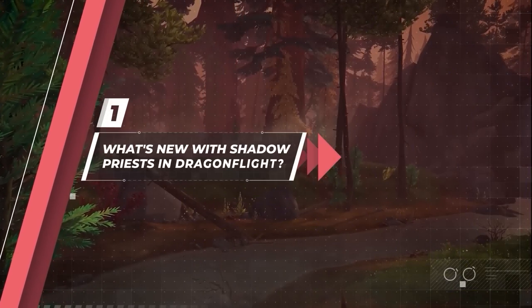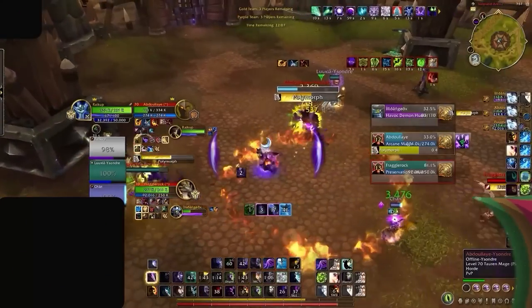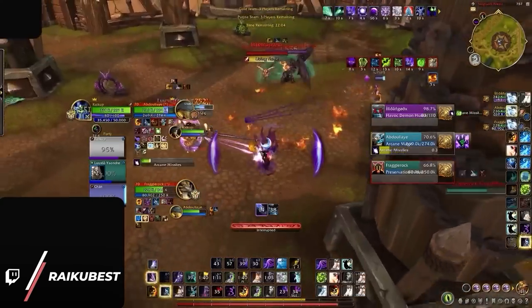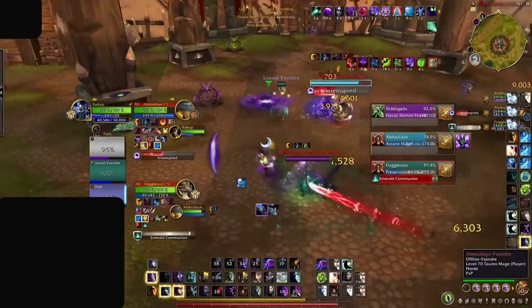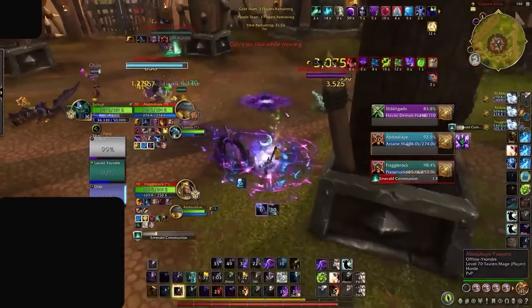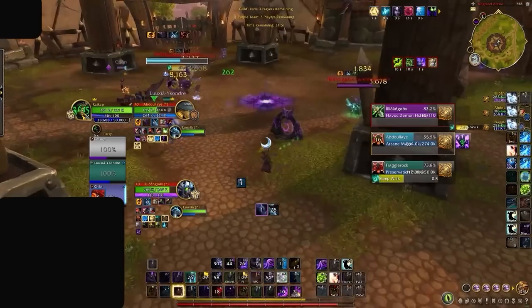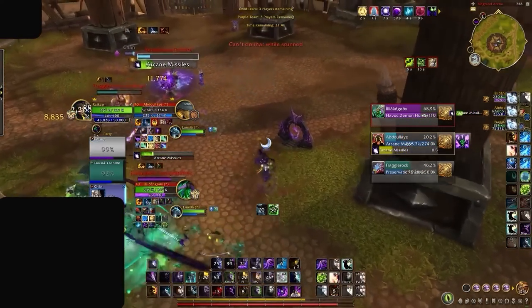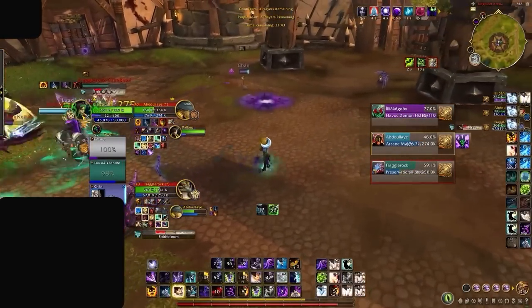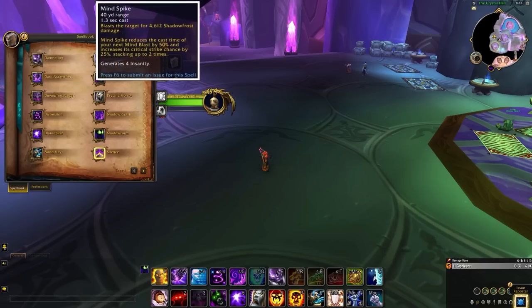Let's discuss how Shadow Priests are looking in Dragonflight, starting with what's new. Overall, Shadow has access to a very similar toolkit to what it had in Shadowlands, keeping all the same utility and flavor. Most of the changes come with how we now deal our damage. Previously, Shadow was heavily lacking impactful damage, with our only real burst coming from Mind Games. But now, thanks to new additions like Dark Ascension and Mind Spike, we can contribute far more impactful damage as a whole.